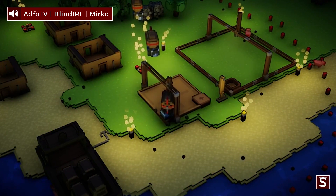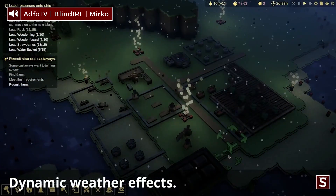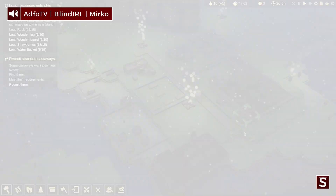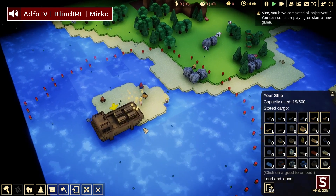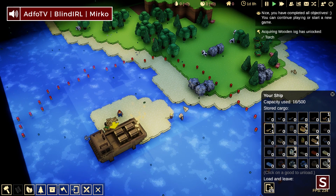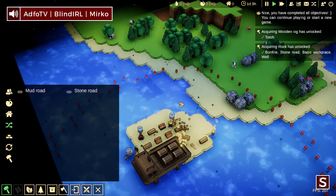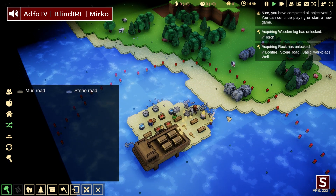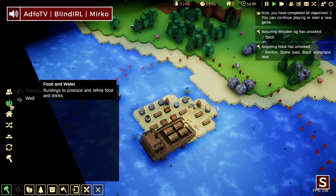We are starting with a couple of settlers and a ship that has a little bit of cargo in it. We're first going to build up our settlement — so what would be the first thing to do? Usually you begin by unloading your ship. It has some wooden logs and rocks and basic food and drinks stored, which helps you get started. Blind is already unloading the ship. He spawned on a neat little island, it's kind of a cute start.